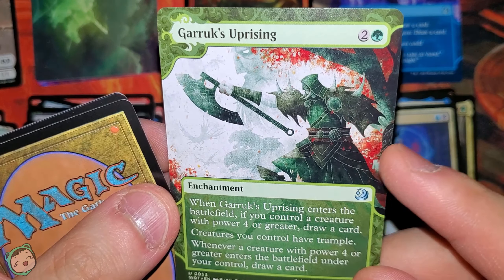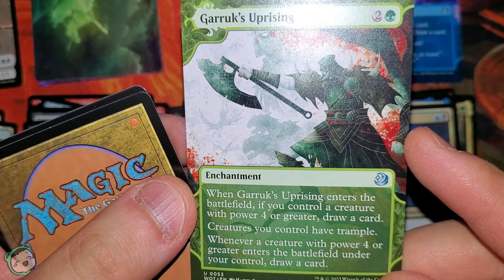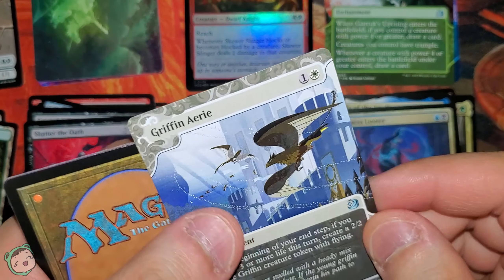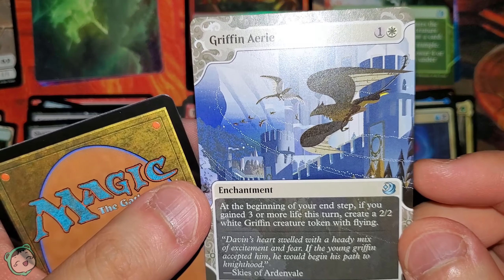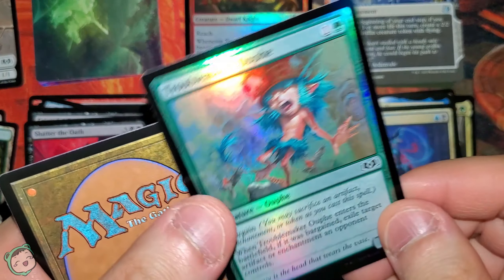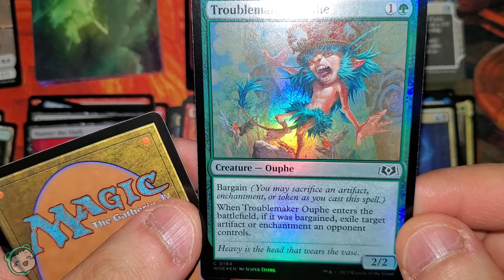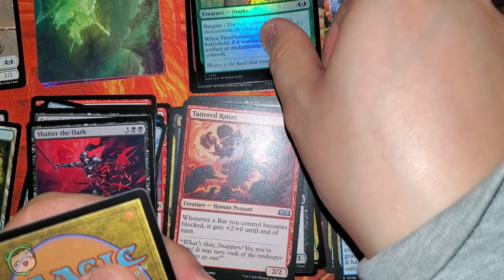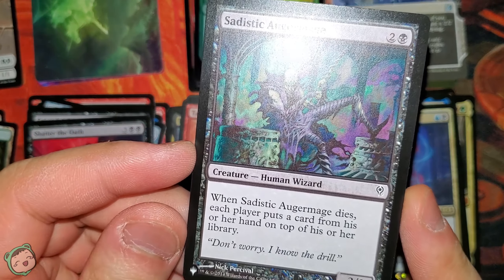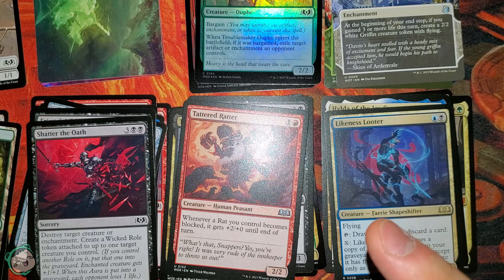Next up, we got Garruk's Uprising — that artwork is so cool. For two green. When this enters the battlefield, if you control a creature with power four or greater, draw a card. Creatures you control have trample. Whenever a creature with power four or greater enters under your control, draw a card. Next up, Gryphon Aerie for one white — at the beginning of your end step, if you gain three or more life this turn, create a 2/2 white Gryphon creature token with flying. Our foil is Troublemaker Oofy for one green — Bargain: when this enters the battlefield, if it was bargained, exile target artifact or enchantment an opponent controls. We didn't get a token; we got a card from a different set — Sadistic Auger Mage for two black. When this dies, each player puts a card from their hand on top of their library.